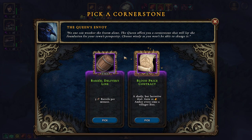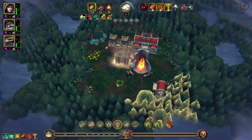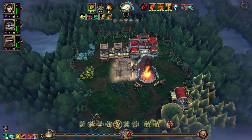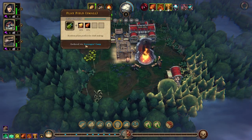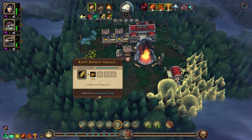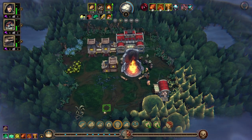What do we have? Under my bell: deliver a blood price contract — a shaded but lucrative deal. Gain 10 amber every time a villager dies. I think we'll get barrel deliveries. Also there's an herbalist camp, scavengers camp, flax field, and stonecutters camp.